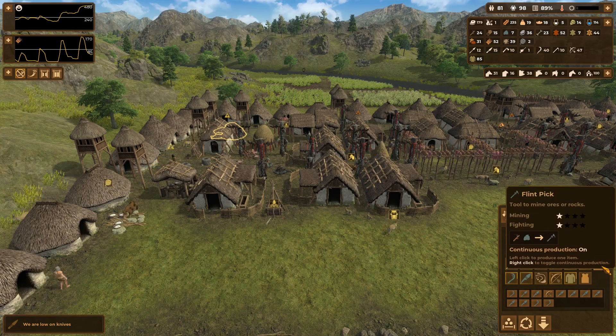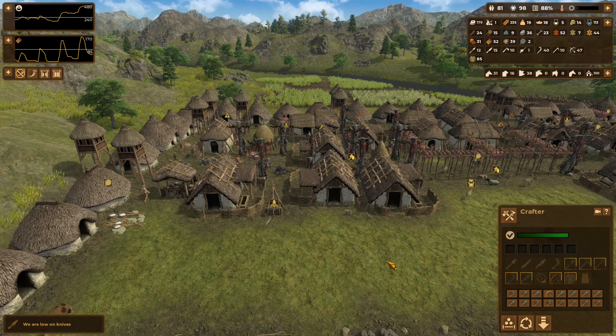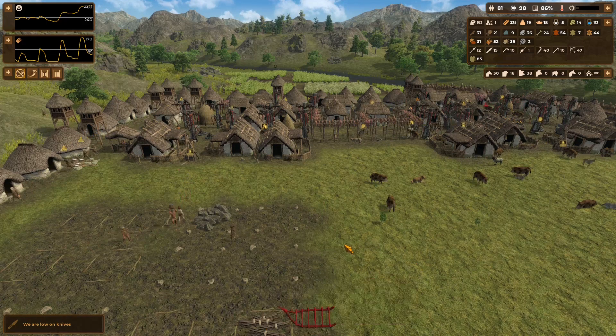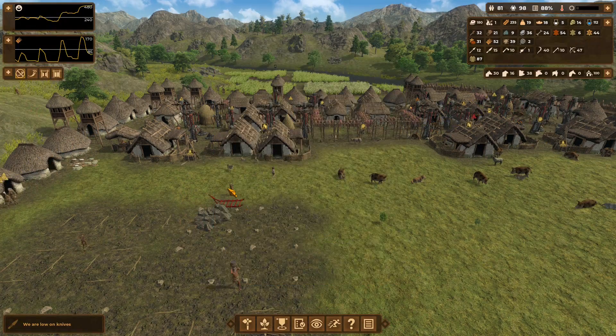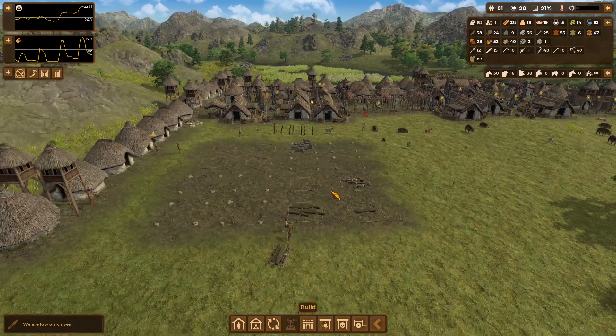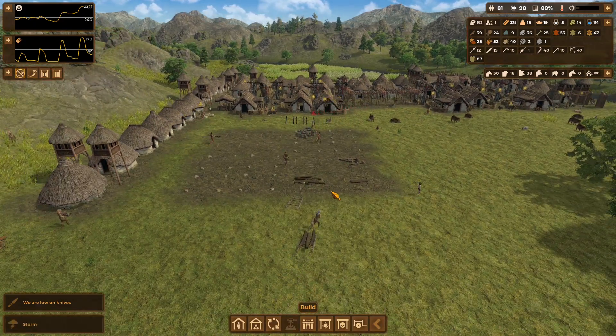We are having some issues with a lack of knives, so I'm going to push the limit up to 75. We have 50 percent of adults equipped with knives, but 50 is really the threshold that triggers the AI to request we build more. So we push the limit up just a little bit.